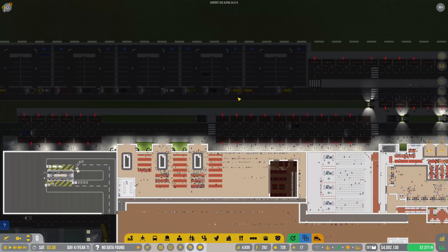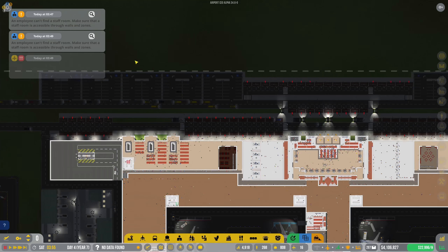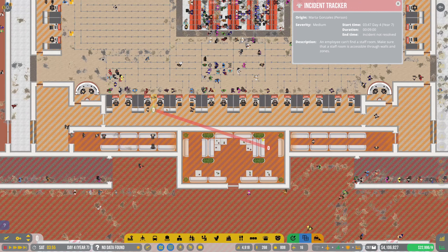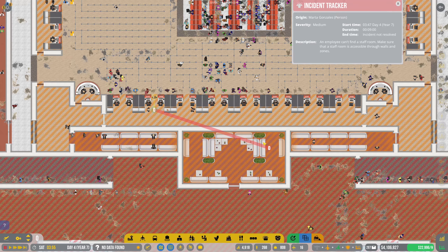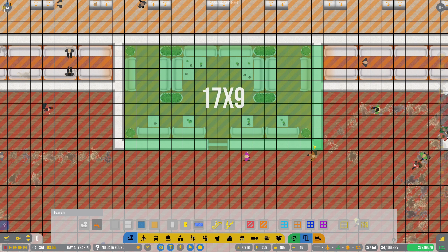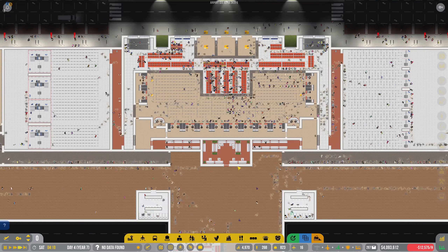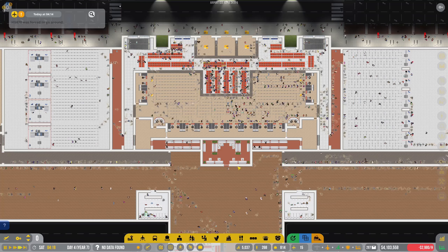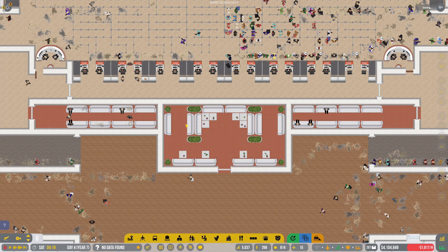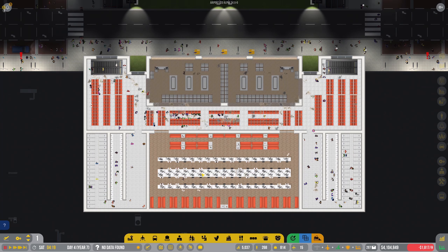We are back in Dorchester International Airport, where things are working, thanks to all of you, actually. A lot of you mentioned that subways would solve a lot of the problems I was having, and you were completely right. It's not solved all of them. We still have a lot of people trying to go to these car stops, vehicles tailing back trying to get in and out of here, and employees struggling to find staff rooms. Oh, I see why they can't access that staff room - it needs to be a secure area. So now they can access that staff room.